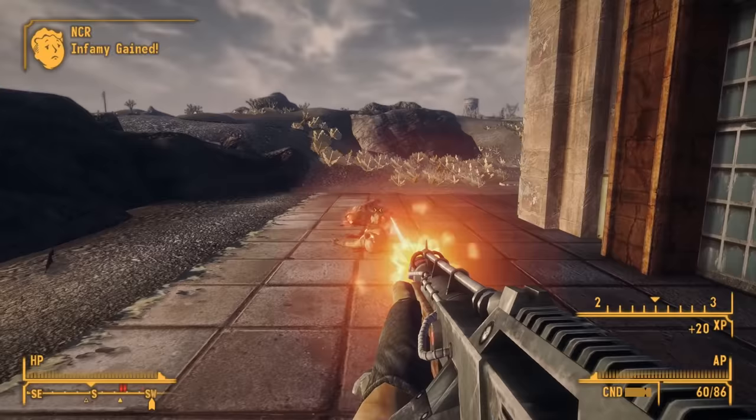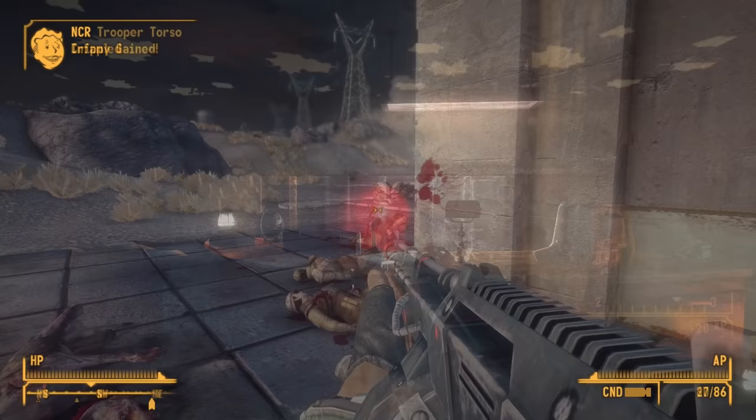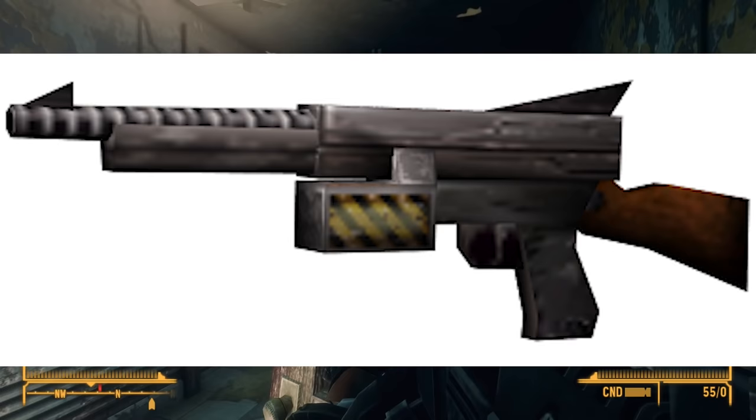Modders Hopper and Roy Batty did a fantastic job recreating the PDW, and there's a link to their mod below. Like many aspects of FNV, the idea of a laser-based Thompson weapon originated in Van Buren, Black Isle's canceled Fallout 3, and was then called the Laser Array Gun.